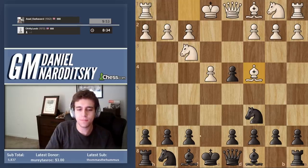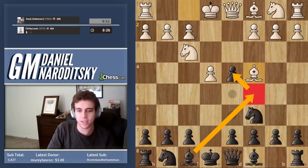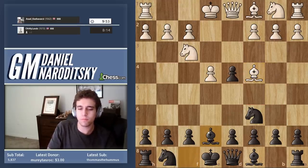The first is Nf6, and then after e5 we have the move d5. The second is Bc5, trying to cling to the spot. I'll show you a little bit of the theory after the game. But let's say we wanted to avoid the theory and play super solid chess, even if it's a little bit passive. Let's play Bc7.